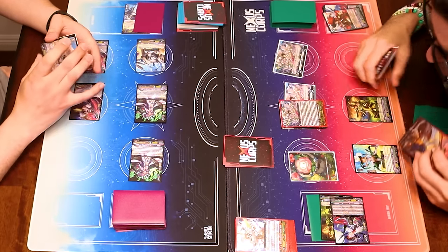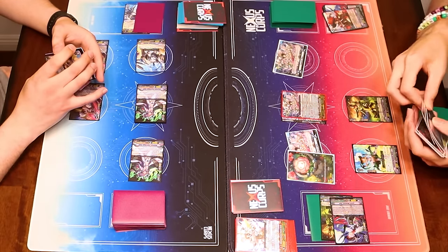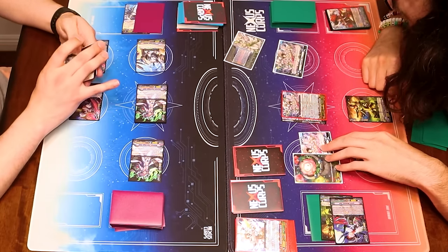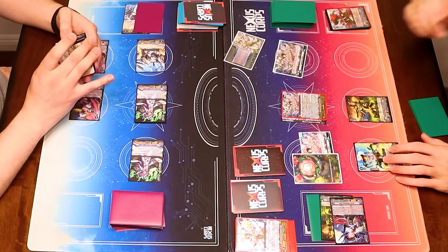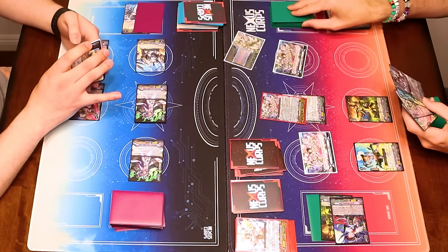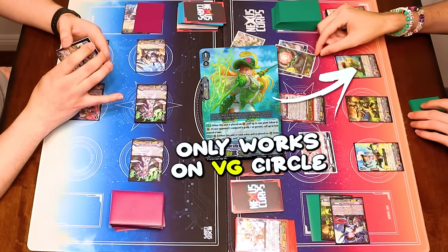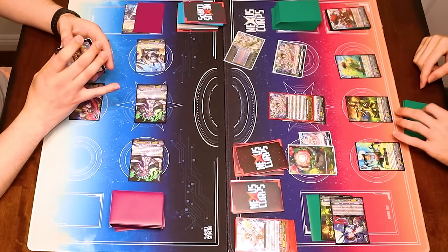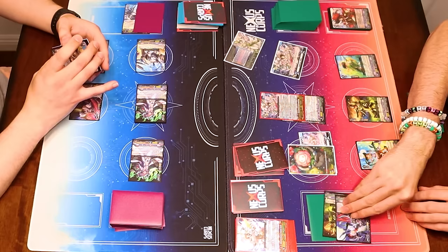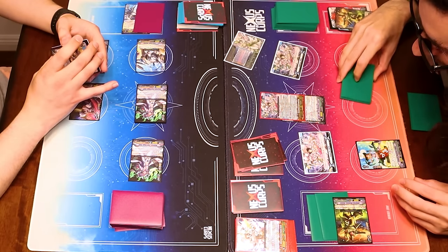I'll put it on... actually, do I want to put it on the Vanguard? No, I don't want to put it on the Vanguard. I also got the Cecilia crest, so Virginal Cecilia gets my heart skill and another cool effect. So I'm going to retire the plant token, check the top five, and call a Musketeer. We're going to call Ruth. I'll use Ruth's effect to make a token on place. I'll put it over here so Marka gets 3K. Then I'm going to use Virginal's ability, Counterblast 1, retiring three, checking top seven, and calling three.